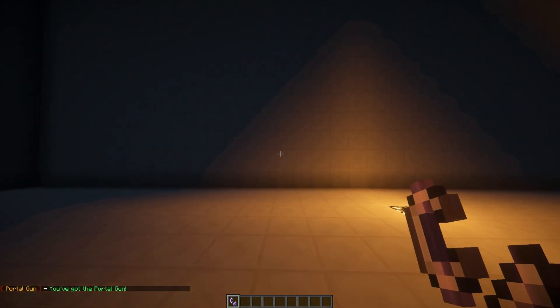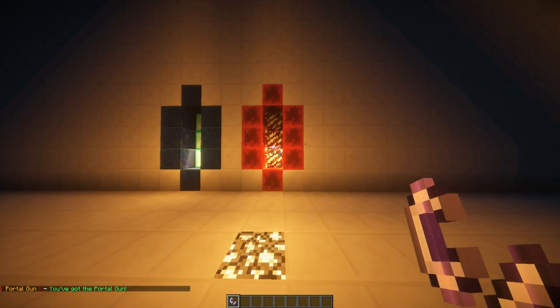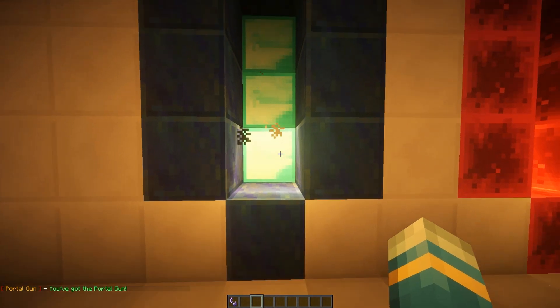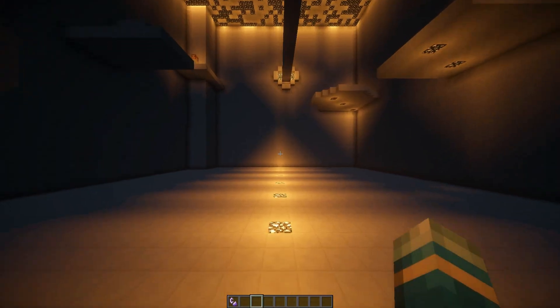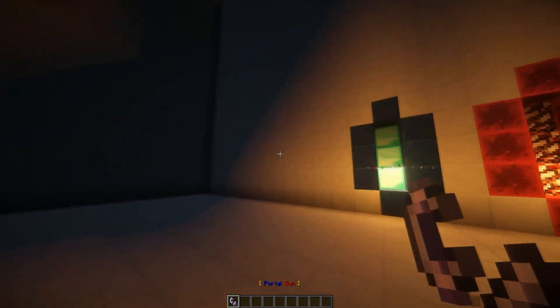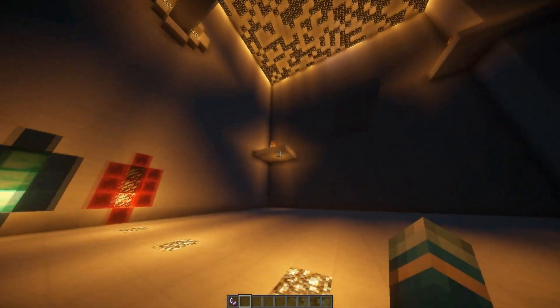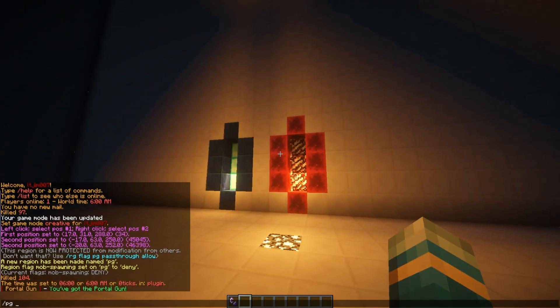If you type PG gun it gives you the portal gun. By left-clicking you create a blue portal and right-clicking a red portal, and surprise surprise, if you go through one you pop out the other. That's really awesome. With this you can create loads of cool maps and have people trying to get to areas and get things.